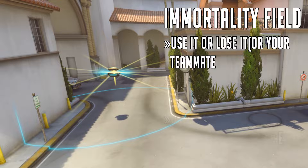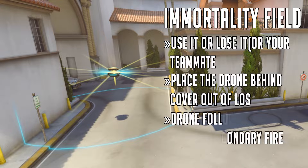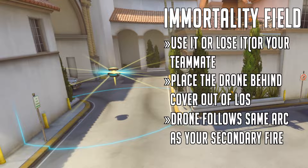Next is positioning of the drone itself. Try to put it out of enemy line of sight whenever possible — this makes it harder to destroy and gives your team a huge advantage. Try doing this when you see two Widowmakers dueling; it really gives yours the advantage. The drone follows the same arc as your heal grenade, so if you want to know exactly where the drone is going to fall, toss out a secondary fire first.